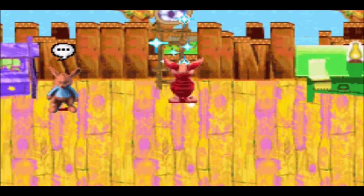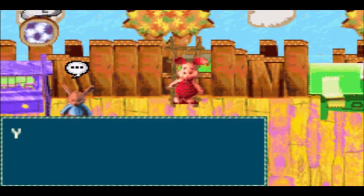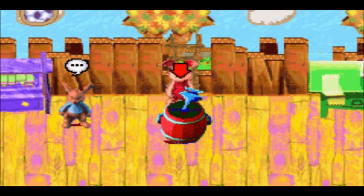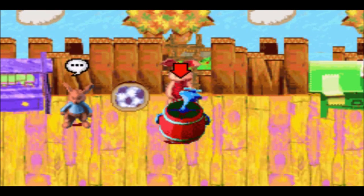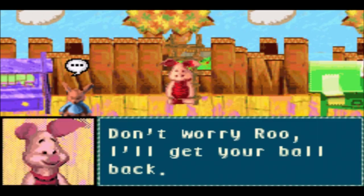Let's go ahead and place this wood — this stick of wood — right here, and now we can obtain Roo's ball, in this case a football. 'You've got my ball back. Thank you.' Believe it or not, we come across an ambush — a Woozle I've never seen before — it looks quite different.